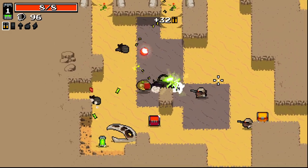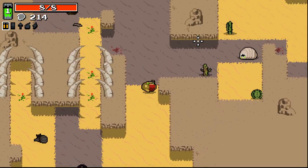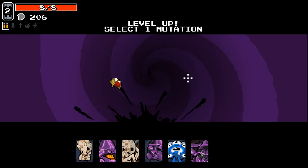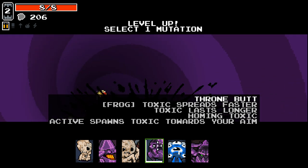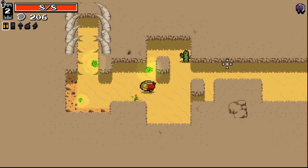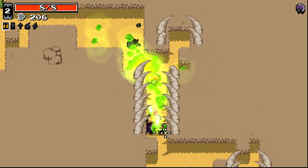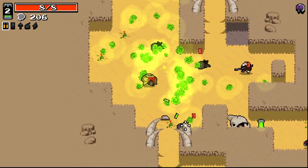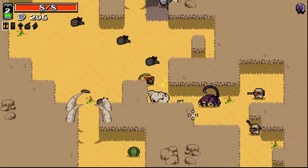The fact that our starting weapon's this good is insane — it's absolutely ludicrous. Thrumbutt: toxic spreads faster, it lasts longer, homing toxic. Active spawns toxic towards your aim. That seems amazing. The homing is insanity — this is absolutely insane.